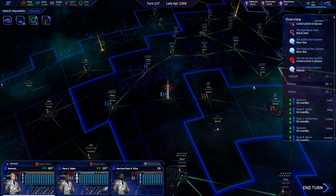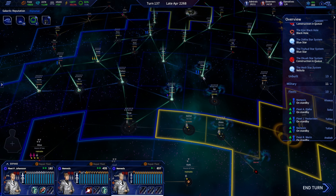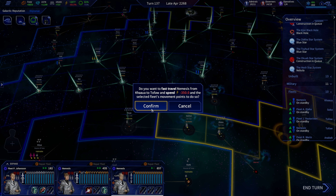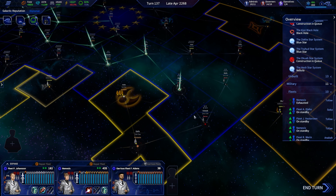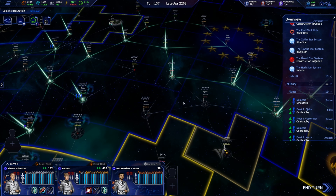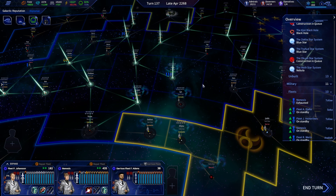Moving the Nemesis fleet over here, then back over on this side — spending 300. How does this work? Does that come back at the end of the turn? I saw that drop. Looks like we have energy hubs all over the place now. Let's hit enter and see exactly what happens.